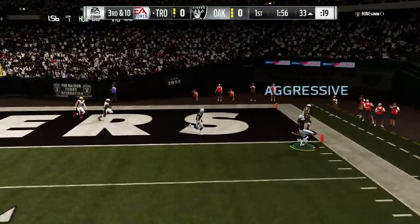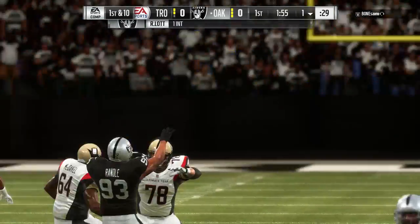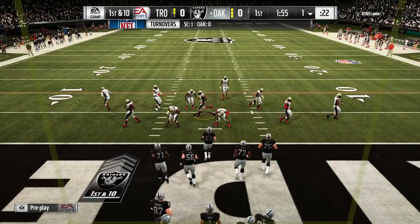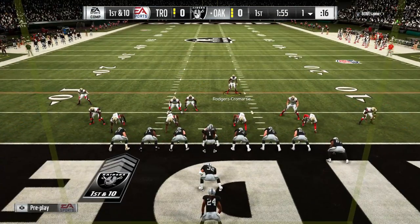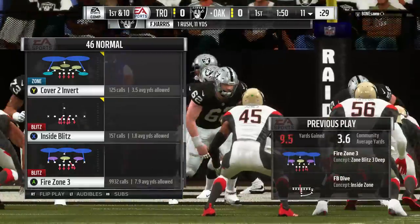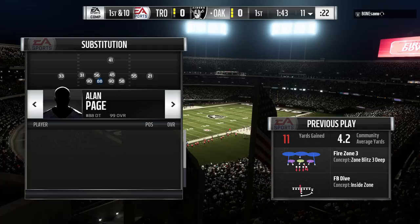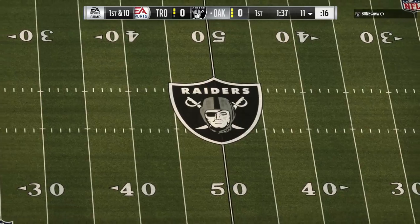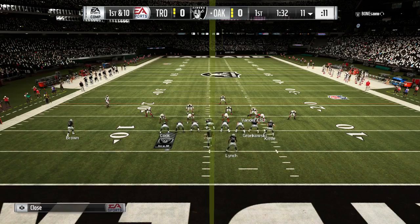He'll turn and throw deep — and he fires one that's intercepted! Ronnie Lott, the Hall of Famer, with a pick. Not the best of plays there. As a quarterback rolling left trying to throw it that far downfield — a coach of mine once said, that's the equivalent of trying to get your car keys out of your pocket with your opposite hand while you're running. He's able to get this across the ten before being taken down — 11 yards and a first down.